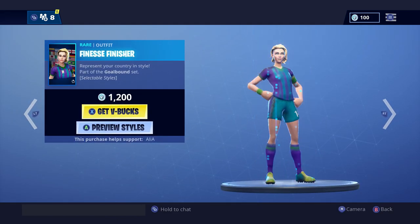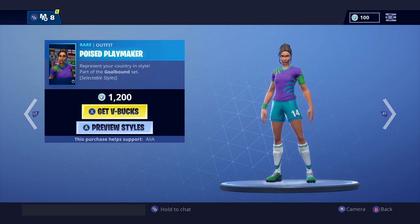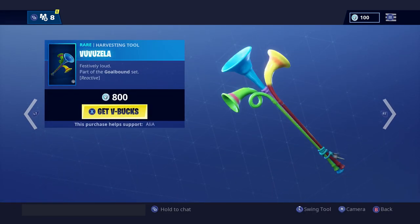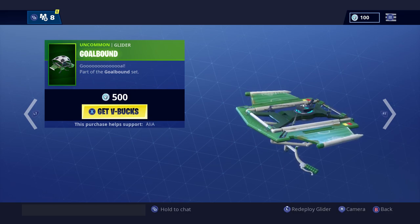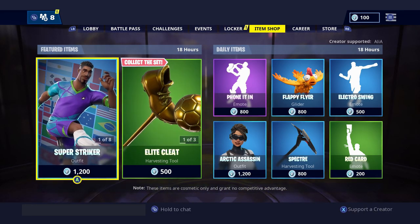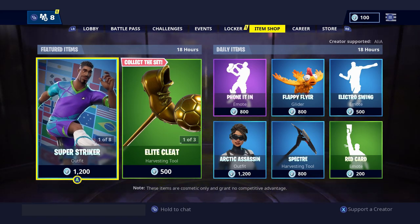Let's check them out. There are all these different skins right here, all customizable for different teams — pretty cool. They have so many of them. There's also the Elite Cleat pickaxe, pretty cool, and the Goal Bound glider, pretty cool and simple. The Red Card emote is in the shop too. Oh my god, I'm so excited!